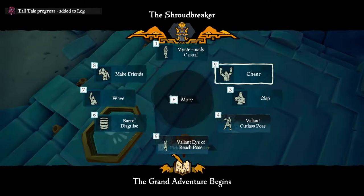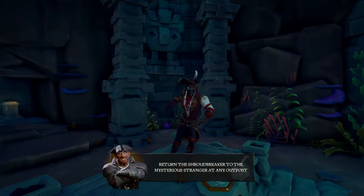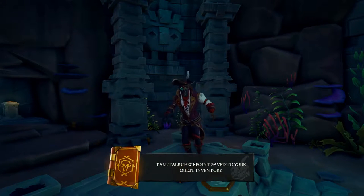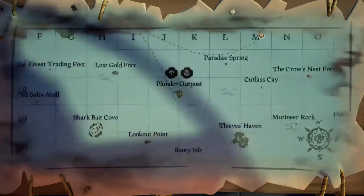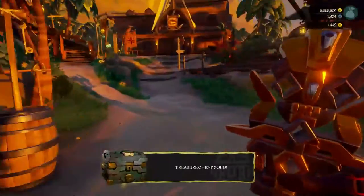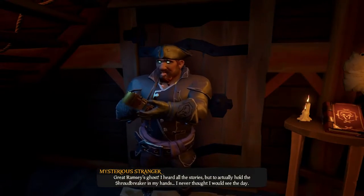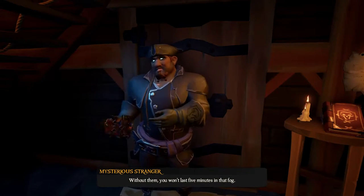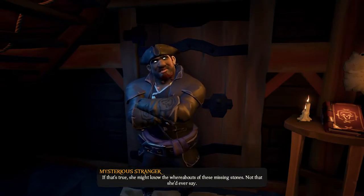Congratulations, you have found the Shroudbreaker. The problem is, we still have to take it to the Mysterious Stranger, as it is reported right here. Pick up your Shroudbreaker, head back to your ship, and you can take it back to any outpost. You'll probably be between Ancient Spire and Plunder — I originally picked Ancient Spire but Plunder was faster. Turn this into this man right here and he will go on about how it's missing all kinds of gems to make it work. Unfortunately, you will still have to find those. But your quest for the Shroudbreaker and this tall tale are over.